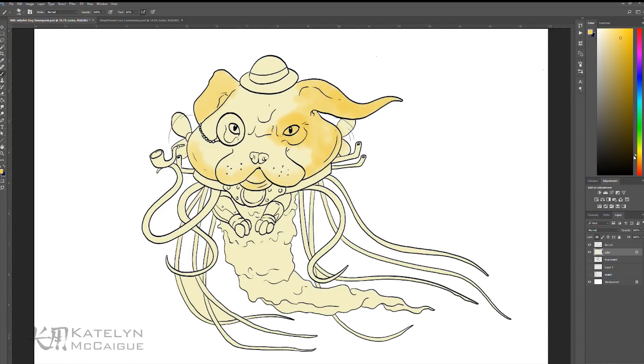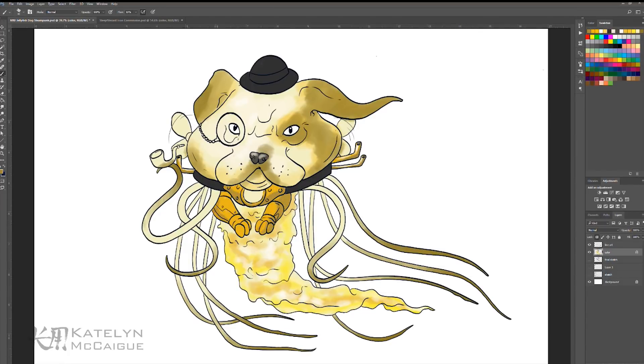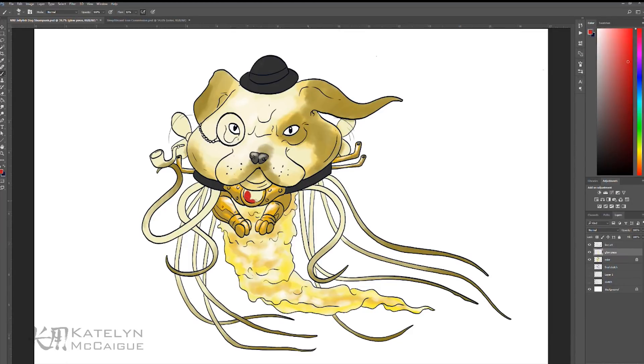Picking the colors was tough — jellyfish and bulldogs have pretty different palettes. After researching jellyfish coloring and pulling up pictures of bulldogs, I found some similarities in tans and yellows. I used that to create a translucent look while keeping the bulldog's coloring and patchwork. I added spots, speckles, and patches of brown like a bulldog face, and carried that into the tentacles with a light-to-dark transition, as seen on some real jellyfish.